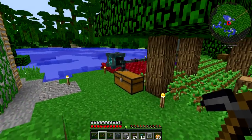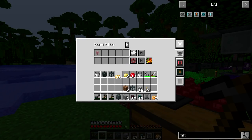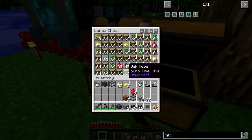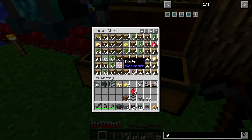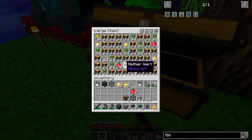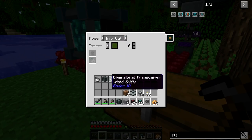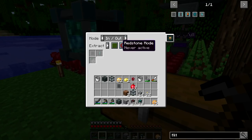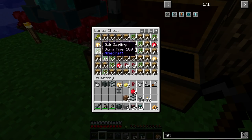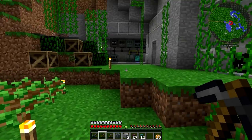We need to set this to start pulling those items out. This side has a filter on it too, so we can put potatoes, poisonous potatoes, and apples in there. I'll set it as in-and-out with extract always active, and it should start pulling out everything it can. The filter should be enough to prevent anything unwanted from being sent through.